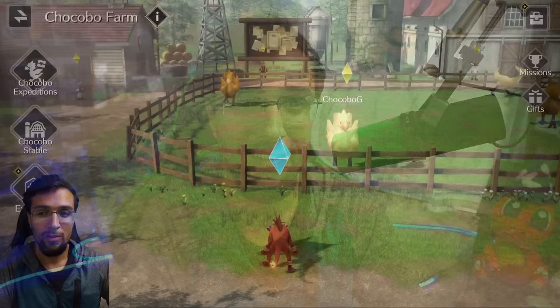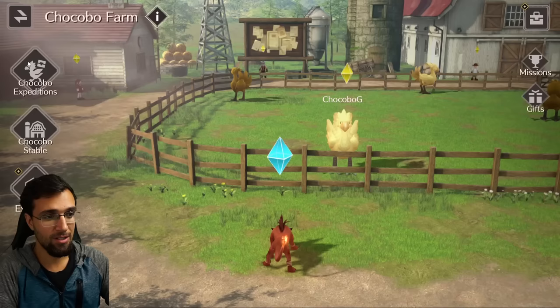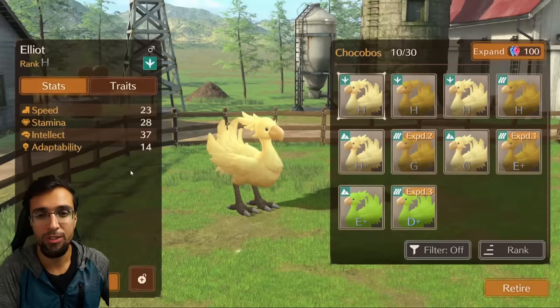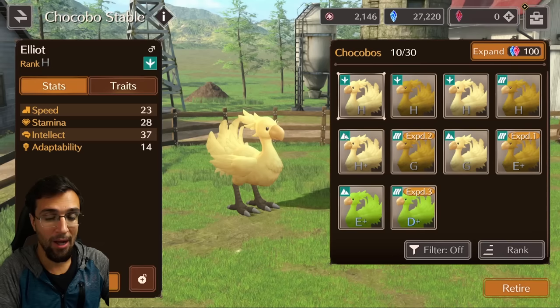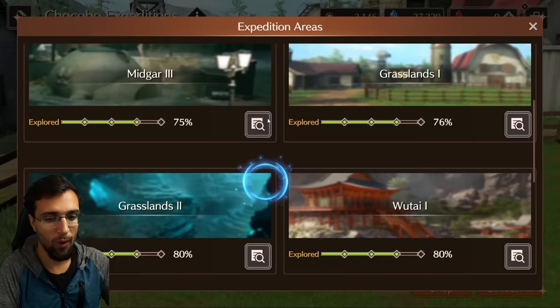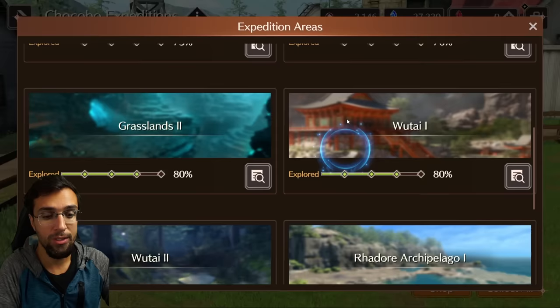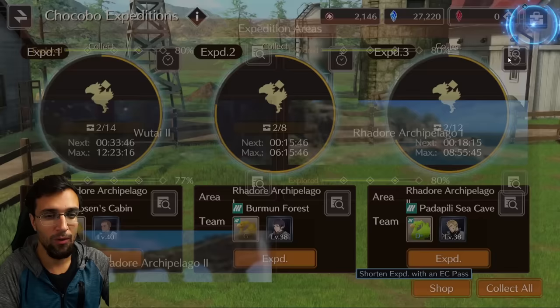Let's talk about Chocobos — the basics, how to get through all of it, what the best Chocobo to choose is, and whether it's worth it. The basics are Chocobo Expedition and your Chocobo Stable. The little footprint symbol is for grasslands, the mountain symbol is for mountain terrain, and the river symbol is for river areas. Under Expedition, you start with Midgar, then at 75 you go to Midgar 2. Once you hit Wutai, it asks for mountain Chocobos, and the last area requires river ones — that's why those terrain symbols matter.